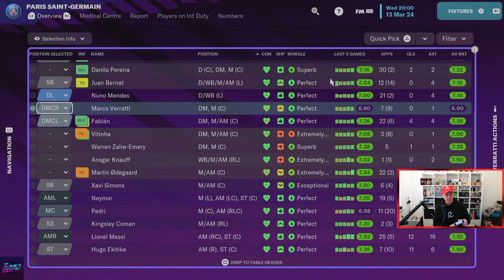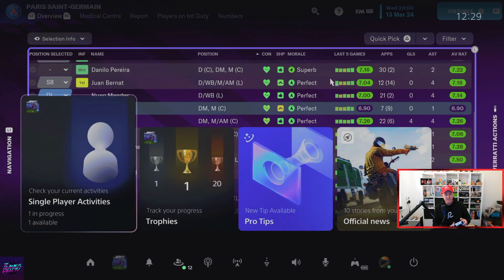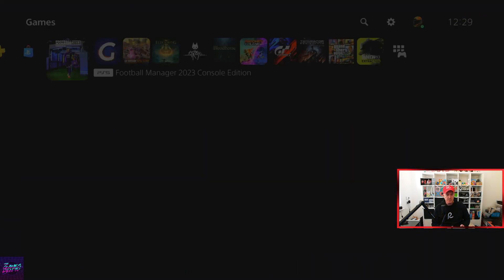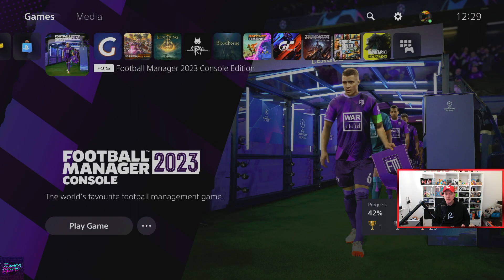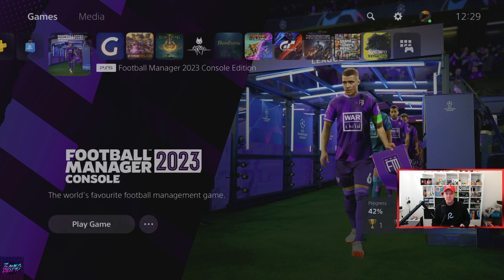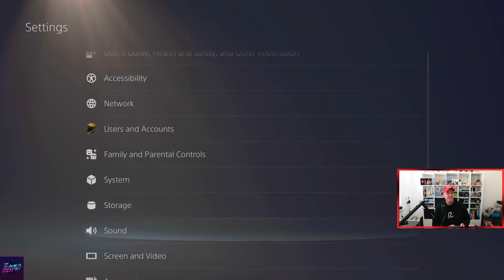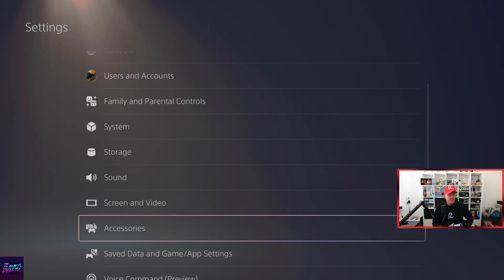Using the controller, press the PlayStation button. I actually did this before I loaded up the game, so plug your mouse in before you load up the game. If you go to home and across to settings — this is exactly what I did because the first time I tried this it didn't work.